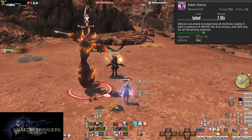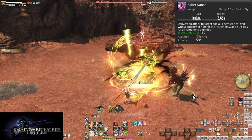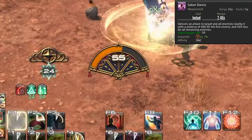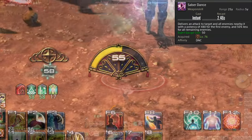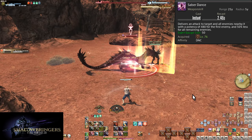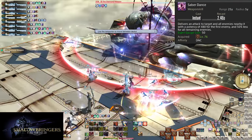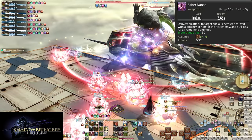Also at level 76, Saber Dance is on the GCD and does an AOE attack onto an enemy with a 5-yalm radius, doing 480 potency to the initial target and 240 to all enemies after the first. It costs 50 Esprit to use, and the Esprit gauge flashes between yellow and red to signal it is usable. You can hold onto Saber Dance a little bit, but don't hold so long that you hit 100 gauge — the longer you sit at cap, the more likely you are to lose some gauge to overcapping. Throw out Saber Dance when you can, especially in AOE.